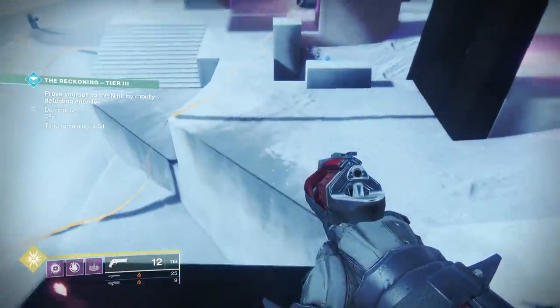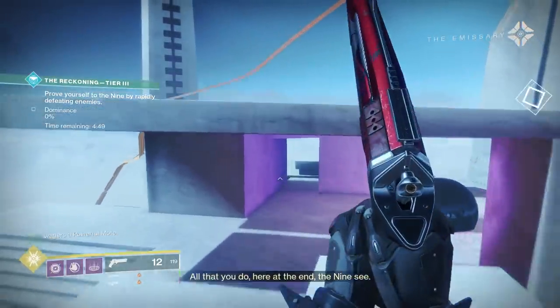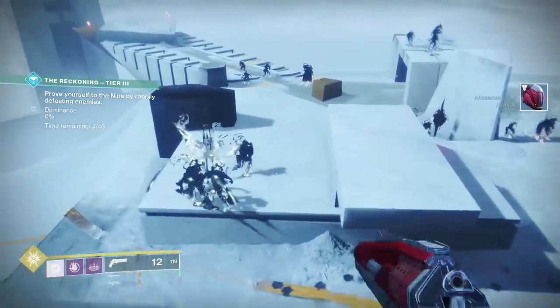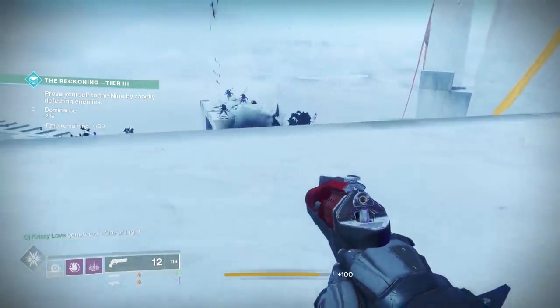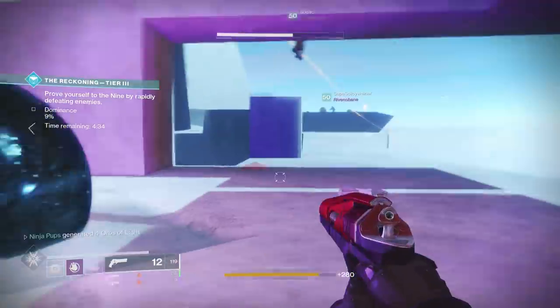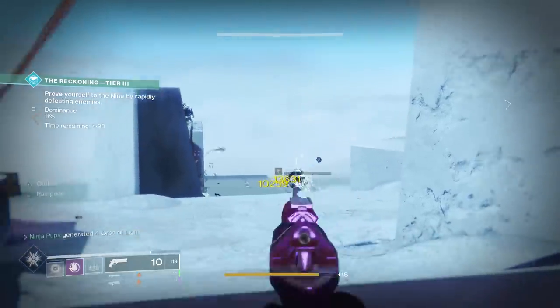From what it looks like, some of the weapons are split between Tier 2 and Tier 3. I don't have any official lists, but from my 10 runs in Tier 3 I got Doomsday Grenade Launcher twice and the Bugout Bag SMG as well. Whereas my team and I managed to pick up the Sole Survivor Sniper, the Lonesome Sidearm, and the Nightwatch Scout Rifle from Tier 2. Tier 3 though is worth farming for the hand cannon alone because this thing is basically Midnight Coup 2.0 with the right rolls.